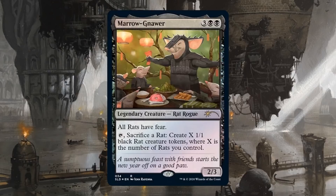Maronar costs 3 black black, and he's going to be helming this deck. This legendary creature is a Rat Rogue and a 2/3. We don't care about Maronar's stats — we care about his abilities. All rats have Fear, which is so powerful. You can tap Maronar, sacrifice a rat, and create X 1/1 black rat creature tokens where X is the number of rats you control. Being able to generate an exponential number of rats feels very rat-like. But honestly, Maronar can just sit in the command zone and give all your rats Fear, and that can be enough to win the game.